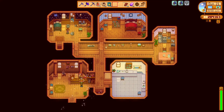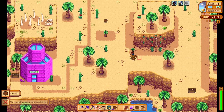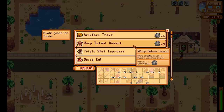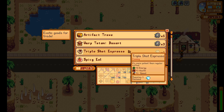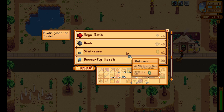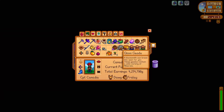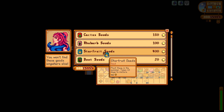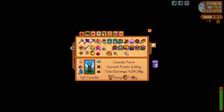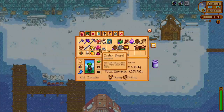We'll warp over to the desert now, making two stops. First, we'll head to the Desert Trader, picking up some coconut forageables along the way. We brought our Omnigeodes to trade for seven warp totems and 17 artifact troves precisely, because we want 24 Omnigeodes left over for breaking open at Clint's later. We'll also trade our jades for some staircases because it is Staircase Sunday. Then we head down to Sandy's Oasis shop, give Sandy a crocus as a loved gift, and buy 490 starfruit seeds, which combined with what we already have will be enough to plant all available spaces on the island farm.